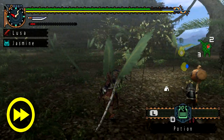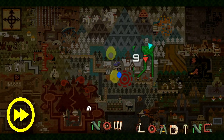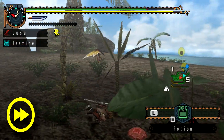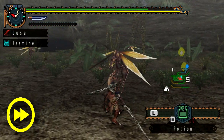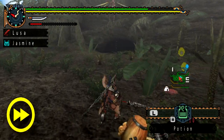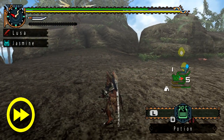Speaking of the Vespoid Queen, there was a DLC quest in Monster Hunter Freedom 2 that this game is based on called the Queen Vespoid — all that was is a super large Vespoid with more health that hit a little harder. But in this game, it's a full-on new monster, and I think that was a pretty cool route to go.